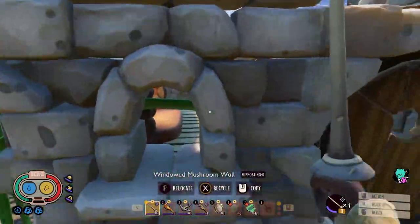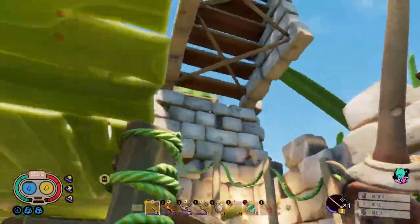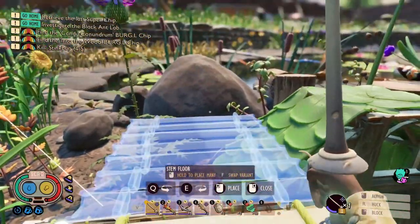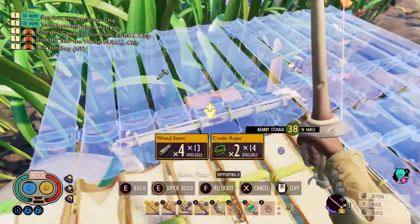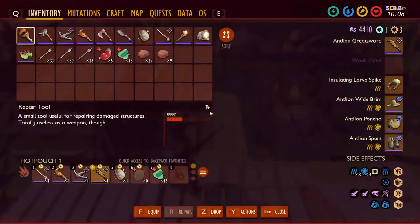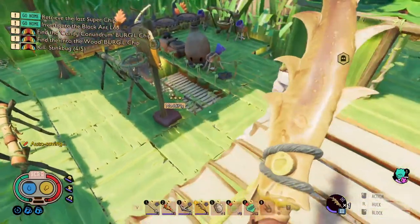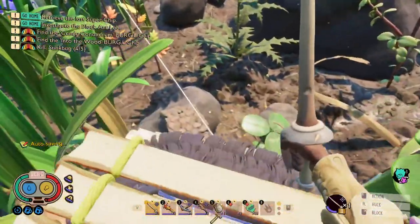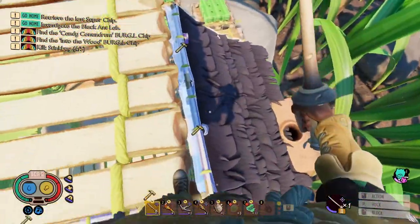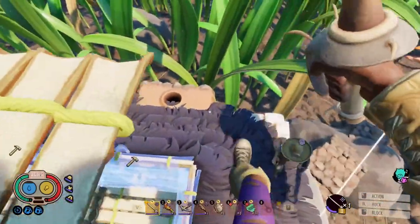Don't even try to think about what my build is — my build is whatever I've got on hand and feel like using. Wander has been embracing trying out everything basically. I've maxed out Barbarian to see if that's any good. I've mostly been alternating between the antlion greatsword and the rapier since they both use the same perk.